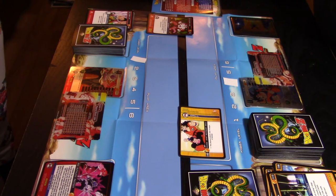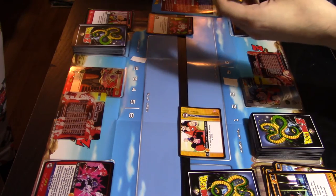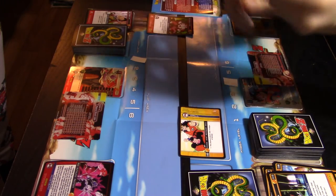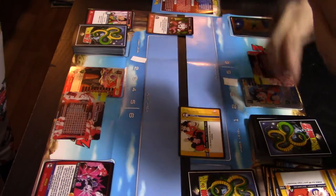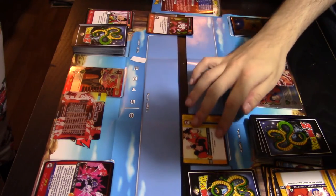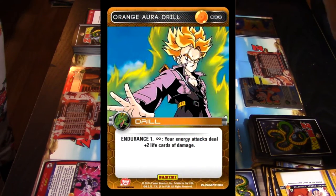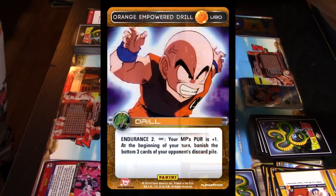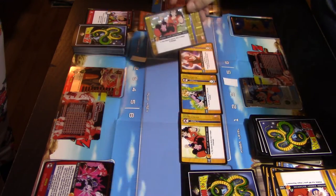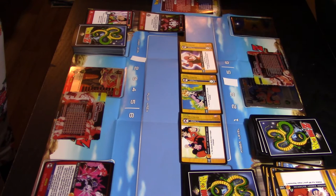Because she initiated combat, she discards down to two cards at end of combat — but since she has zero she skips that phase. It goes back to my active turn. I discard one card before my turn, then draw three. I drew Orange Aurora Drill, Orange Endpower Drill, and a second copy of Orange Joint Restraint. Note: you can't have two copies of the same drill in play, so the second copy stays in hand.